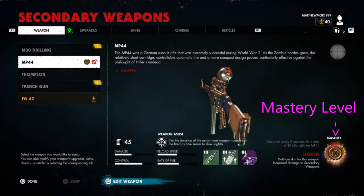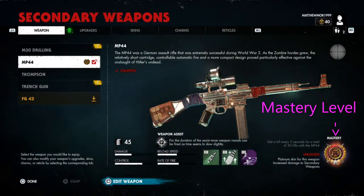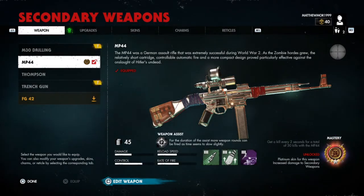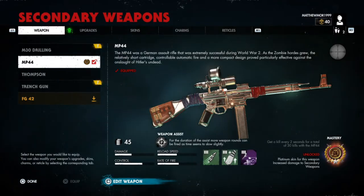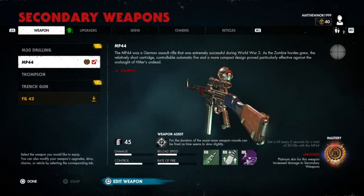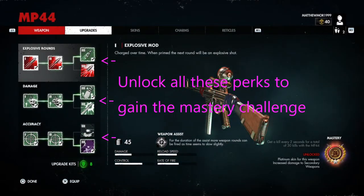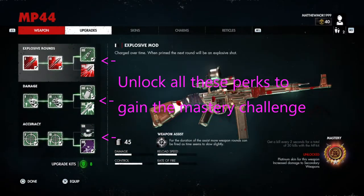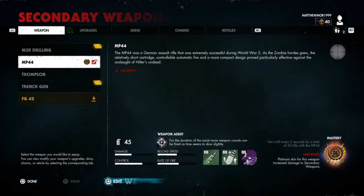As you can see in the bottom right corner it says Unlocked Mastery. For this gun all you have to do is kill 30 zombies within two seconds — it's pretty simple. This is the best way to do it. You also have to upgrade every single perk on your gun to unlock the mastery.